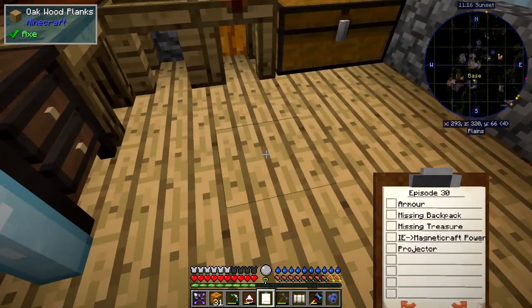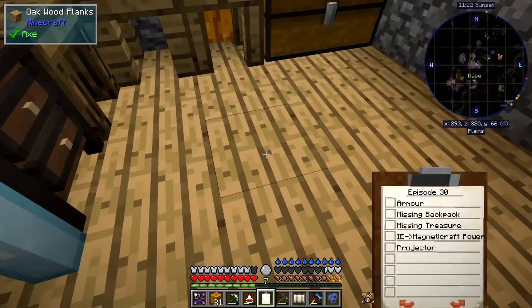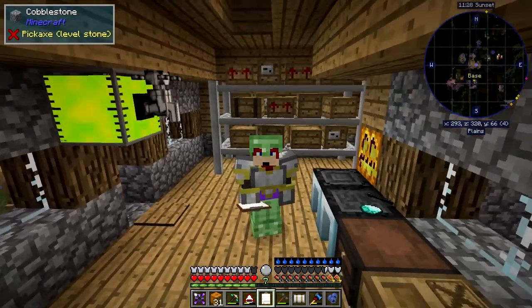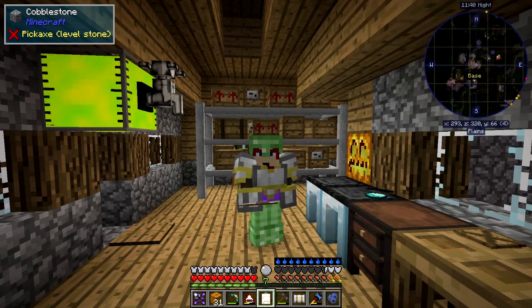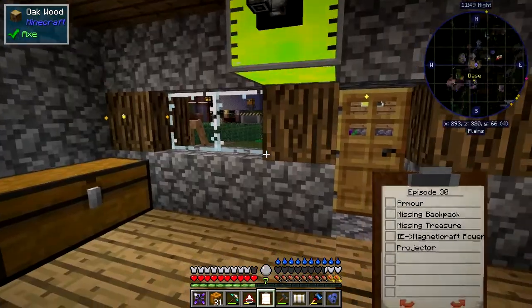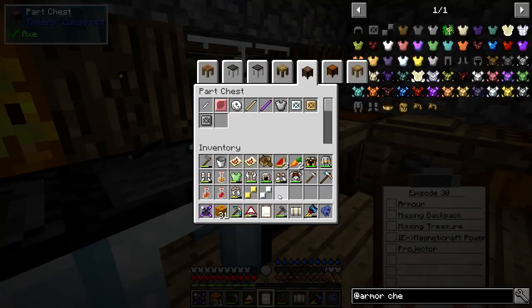I'm only going to make the chest plate today to see how it actually works. Let's press F5 and look at ourselves — that's not too bad, quite like the golden trim. We have 2.5 on the toughness scale and 9 on the defense, which is pretty good. I'm not 100% sure what toughness is — I think it might be unbreaking, but maybe somebody can tell me.